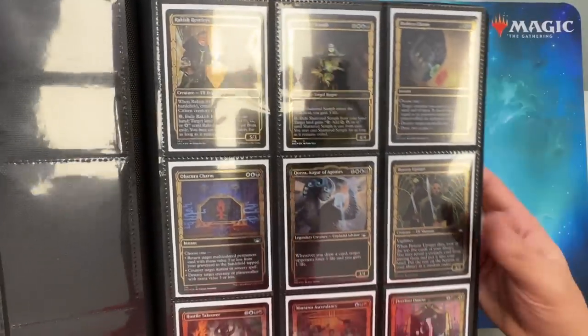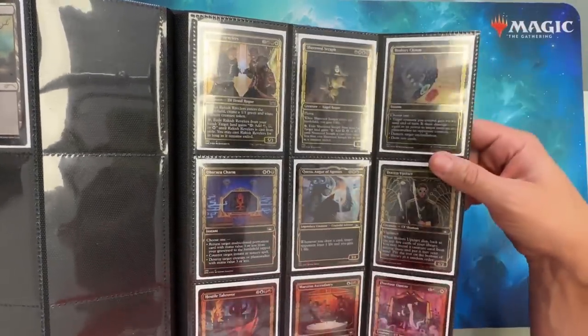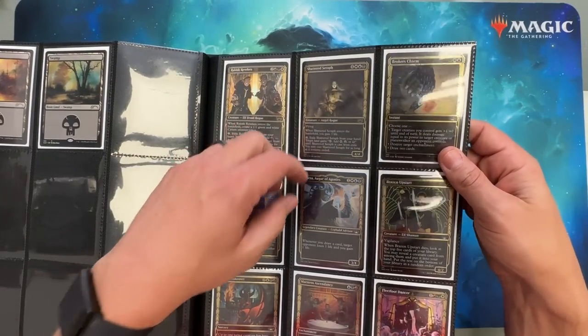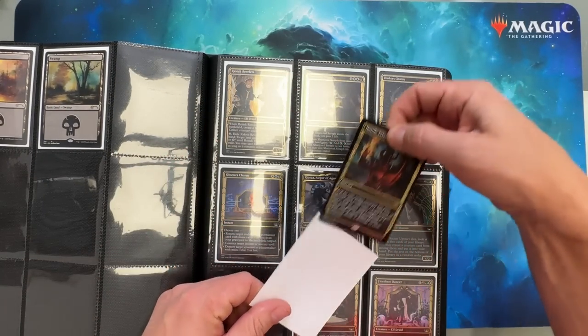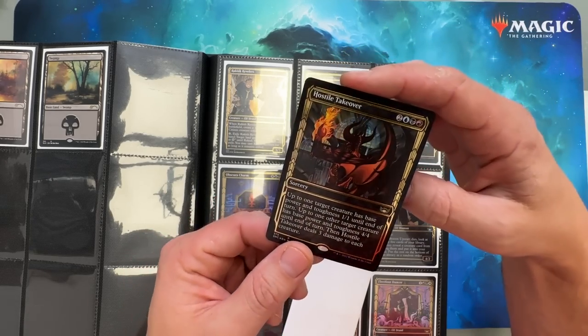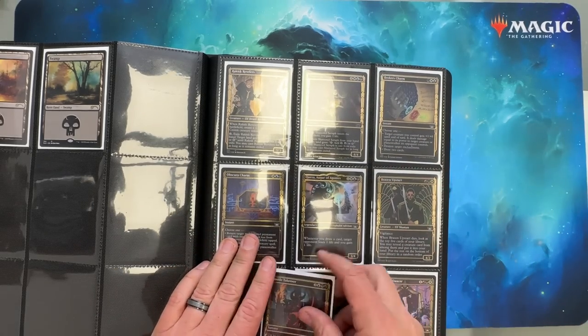These little foily cards in Streets of New Capenna — really pretty. Let's pull one of these out, because when I saw these I was like, these are probably the most beautiful-looking Magic cards that I've ever seen. Look at that shine — oh my gosh. I love those.